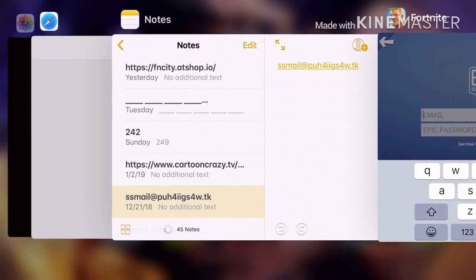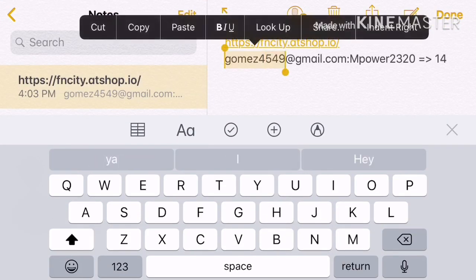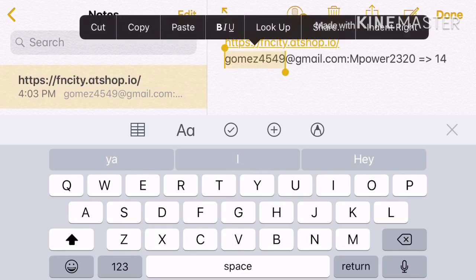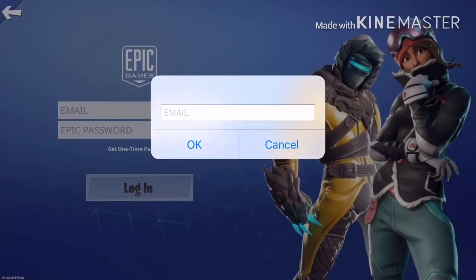But first of all we gotta see if it works, so let's go over to our notes — we gotta copy that email right there. Come on, let's copy the whole thing. Why is it so hard to copy stuff on mobile?